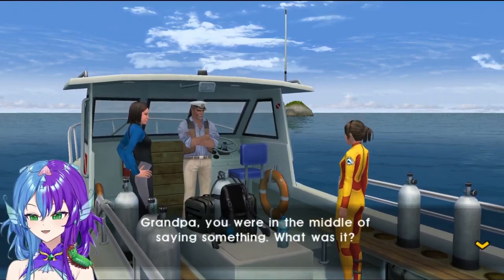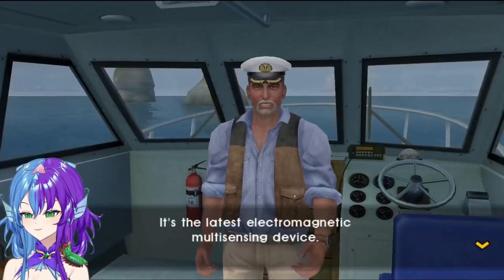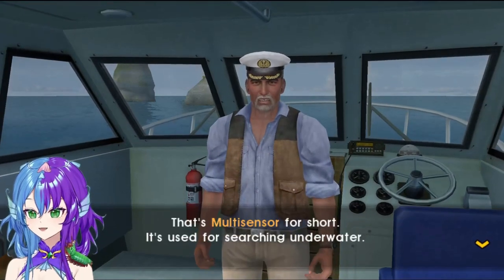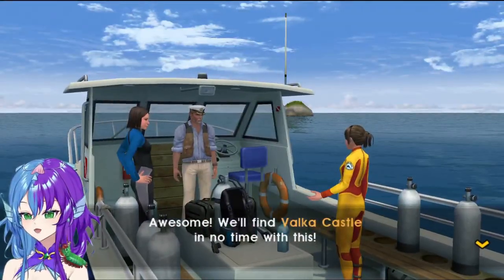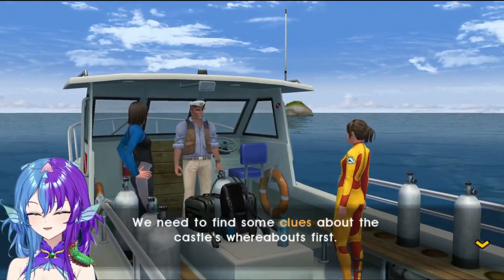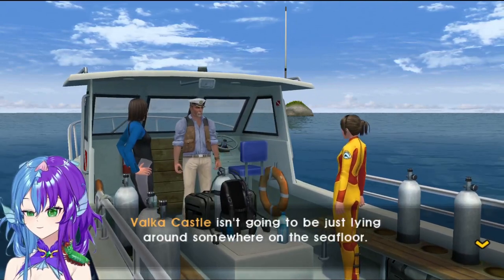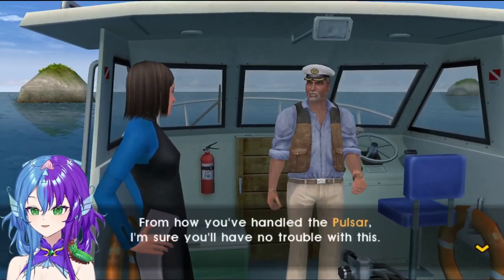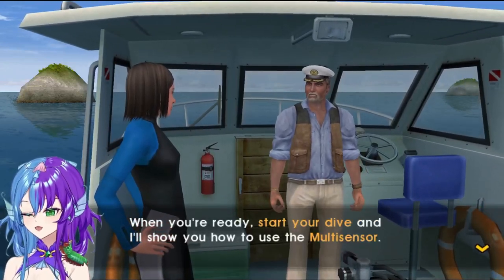So much for taking our time on this mission! What was it you were saying, Grandpa? Let's have a look at this — a multi-sensor! This is the latest electromagnetic multi-scanning device, the multi-sensor for short. It's used for searching objects underwater and should help us find what we're looking for much more efficiently. Unfortunately, it only has a range of about 100 feet. I need to find some clues about the castle's whereabouts first — no one has really ever found this place. From how you've handled the pulsar, I'm sure you'll have no trouble with this. When ready, start your dive and I'll show you how to use the multi-sensor.